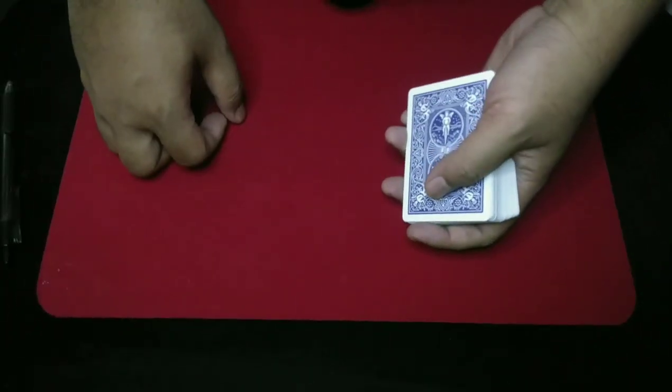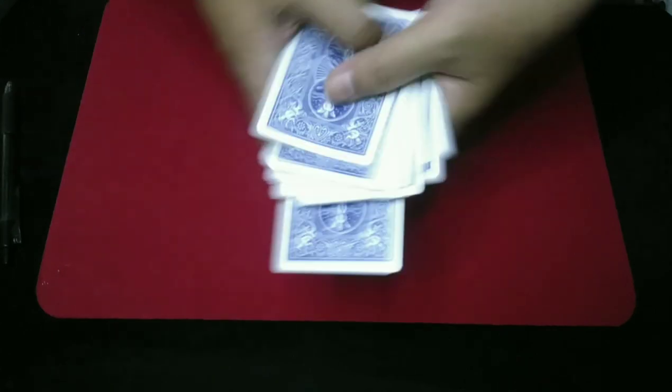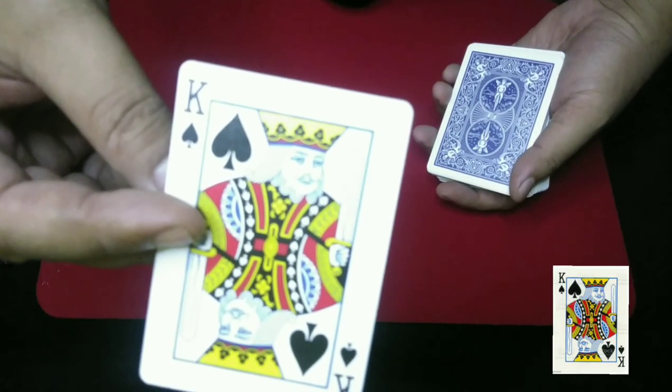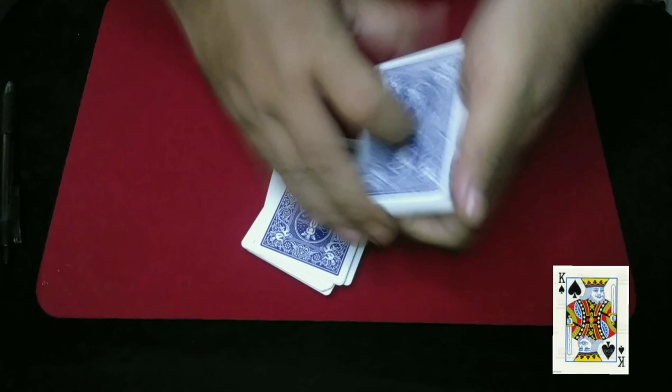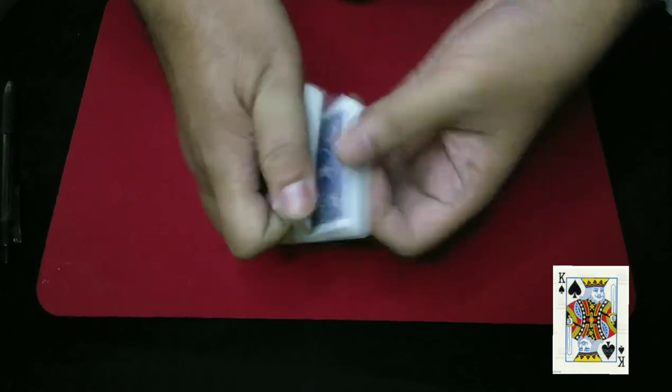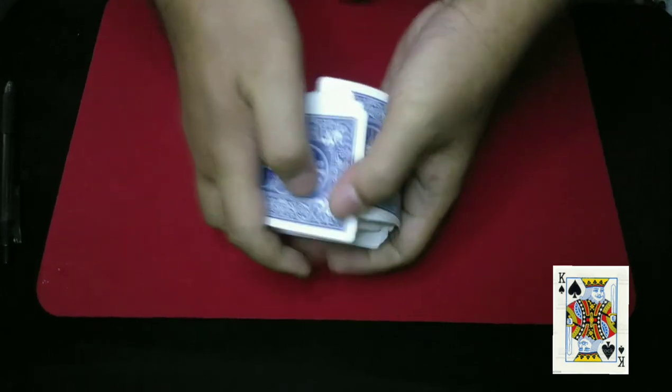Welcome to Hunte Magia. Today I'm gonna show you card tricks. We need a card chosen — let's say this is the card you choose, please remember the card. Let's take it back into the middle of the deck. So it's completely lost. To make it harder for me to find the card, let's give it a shuffle.